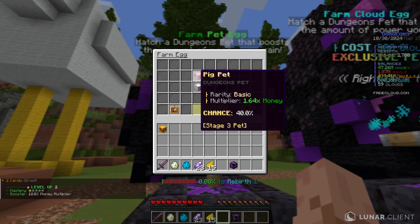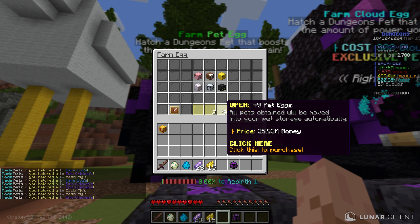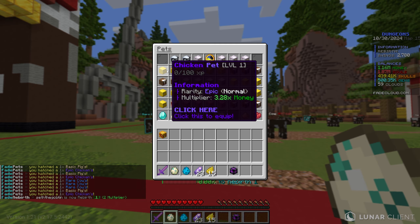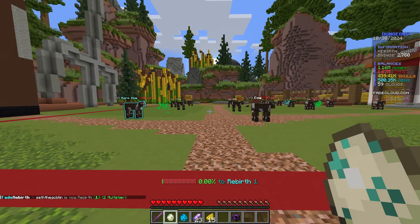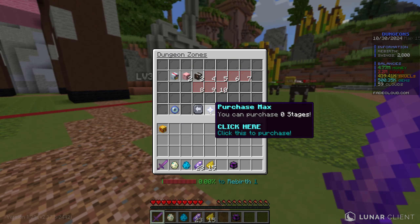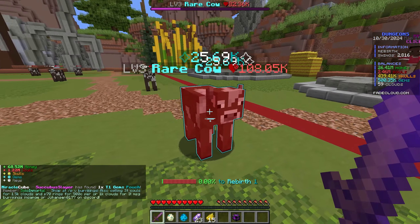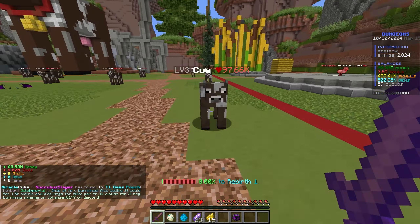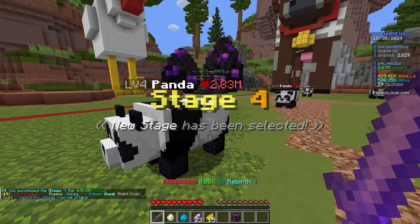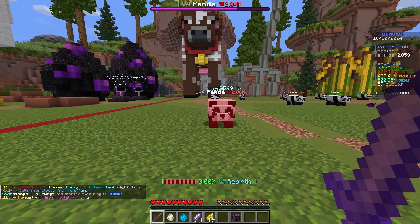In the sword upgrade menu you can spend money to increase sword damage, though it costs 6 million. There are also enchantments — like Soul Greed, which gives a chance to gain souls from monsters. I already have 7.7 million souls and can buy 149 more levels of it. After killing a cow I have enough for the sword upgrade, which speeds up kills. The rare cow gave me 16 million money, so I grab another sword upgrade — now dealing 25,000 damage per hit.